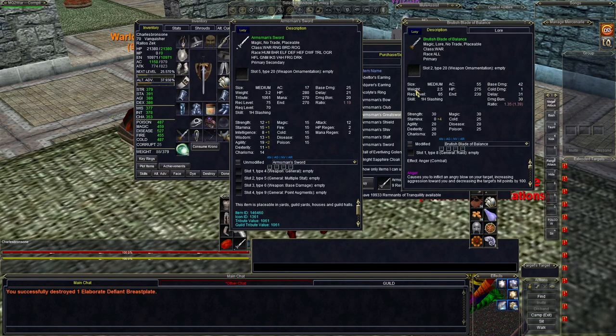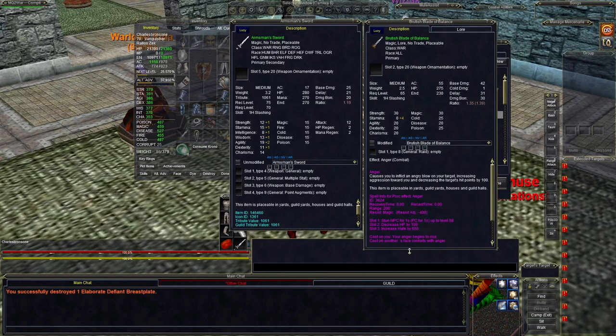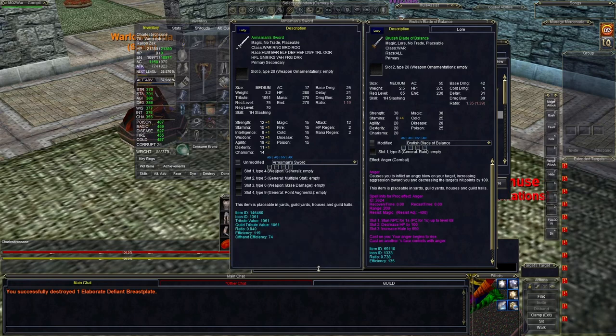Here's another item I was using from Gates of Discord — from the TAC-V raid, the final raid. You can see how it compares and it's right up there with that, so there's some competition. This kind of TAC-V gear may sell for a lot on Firiona Vie, but on a live server the only way to get it is to farm it yourself, which isn't going to be easy — you've got to have enough to get the Agent of Change.